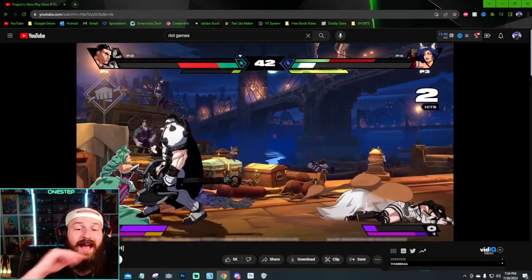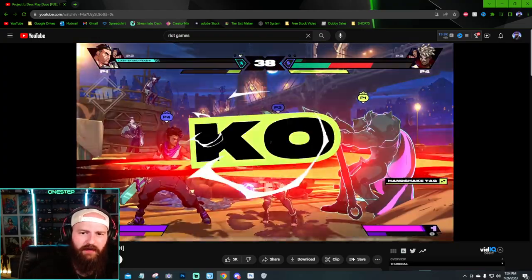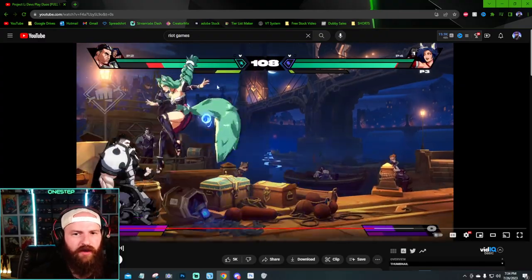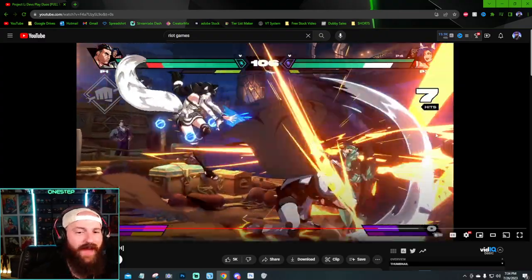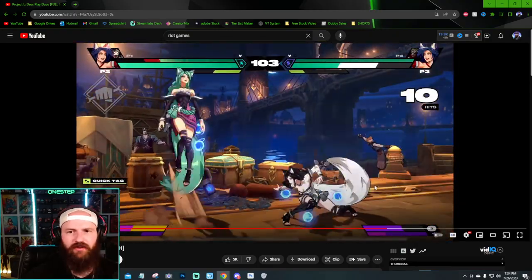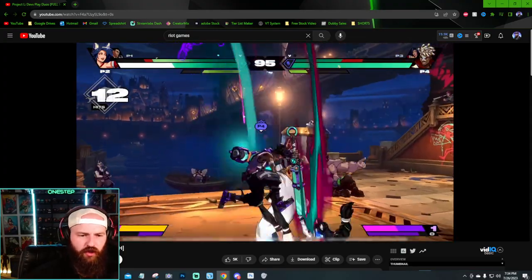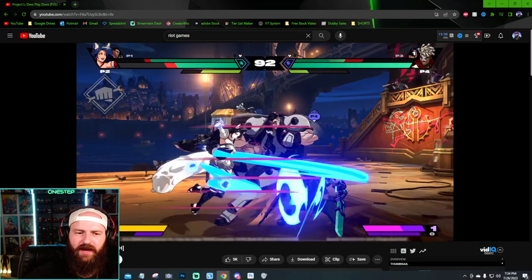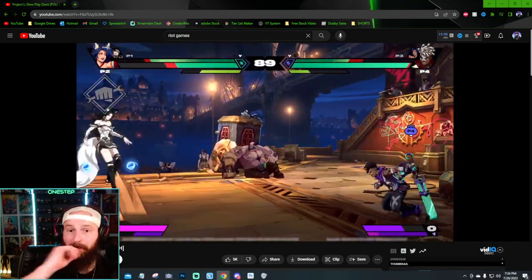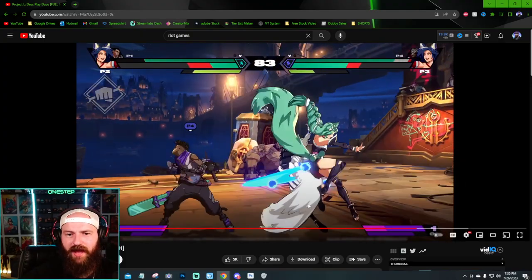That level two super is very powerful — as you saw, the health went way down. Then here's her super — it hits the tag character, not the actual person. I wonder if that matters or affects the full animation versus just the damage. Now we're on to round three and the breakers are almost all the way down — they don't refill that fast. Looking at the super meter, I see level two on the left side. I thought two was the highest — let's see if it goes higher. They use the two, miss it, then use number one and miss again.